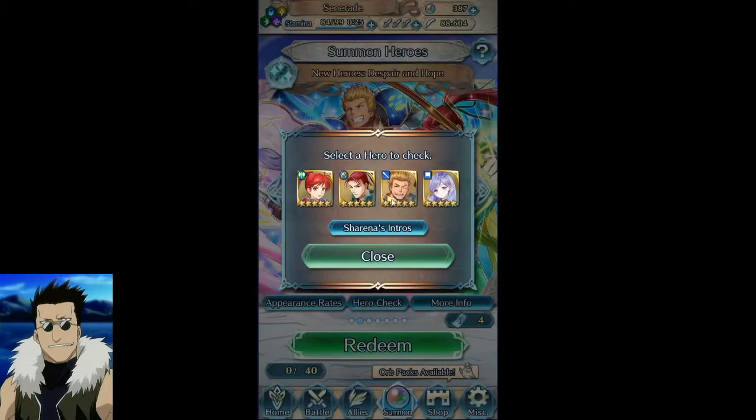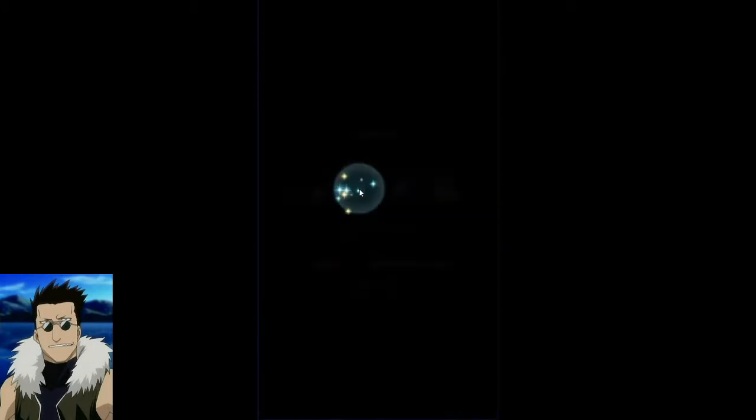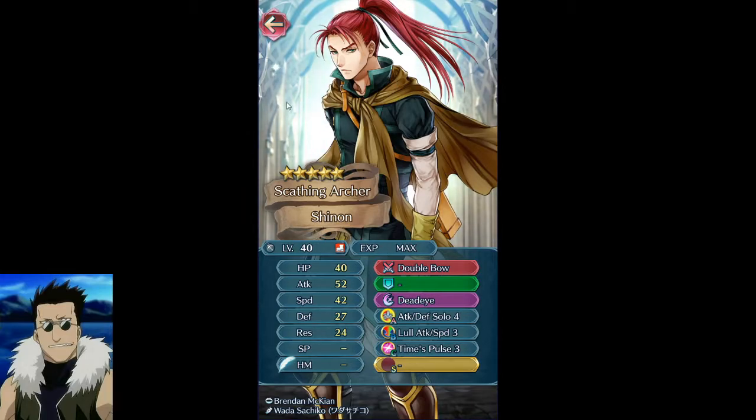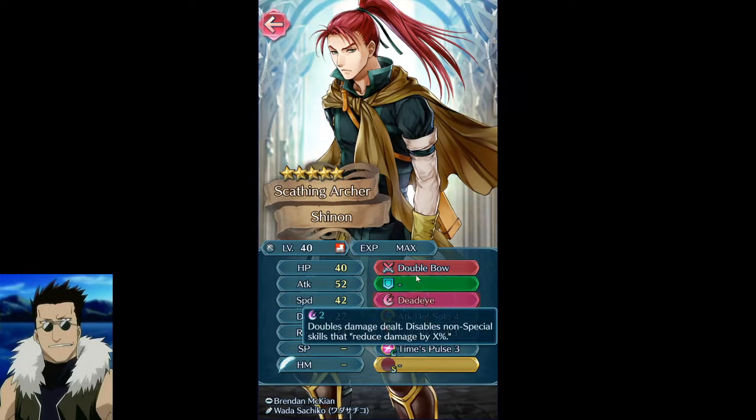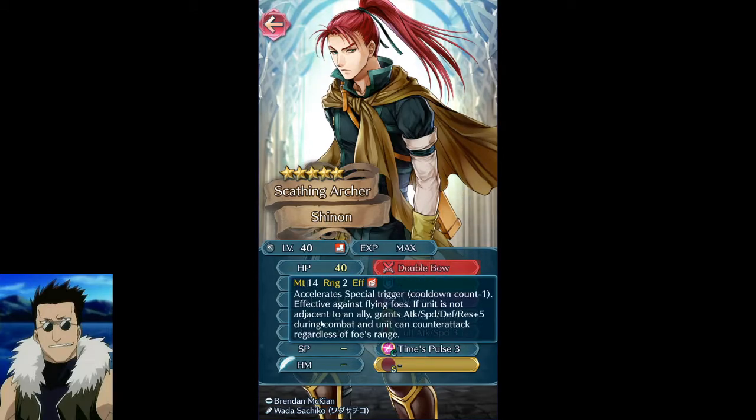Now let's talk about Shinin. I actually very much dislike him — not because he's bad, quite the opposite. I think he's an excellent unit. He won't just outclass bow units like Norne at plus-ten merge — he will outclass basically every bow unit for CC Vantage or omega tanking. Nobody's going to survive: special trigger acceleration, Distant Counter built in, plus five to all stats. This bow is like end-game level.